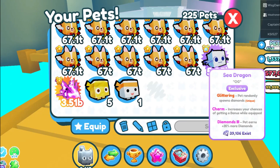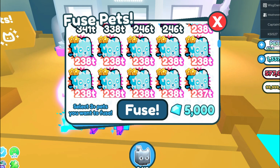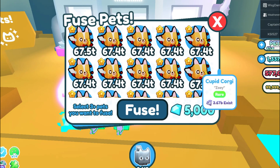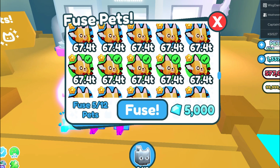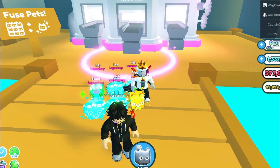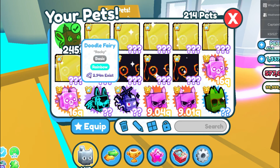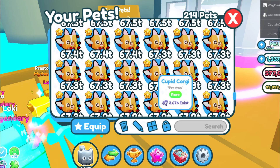Obviously, when you do fuse pets, you want to unequip all of your pets in your inventory so you can see what you're actually fusing. For this first fusing method, we're going to fuse Cupid Corgi pets — we're going to fuse 12 of them. These are basically the worst pets, but you're going to get really good pets for these Cupid Corgis. Fusing 12 of these pets will get you a Rainbow Doodle Fairy or a Rainbow Doodle Squirrel. We just got a Rainbow Doodle Fairy — it is 245 trillion level, versus 67 trillion level for one of these.